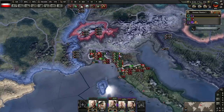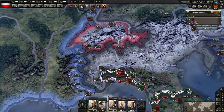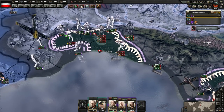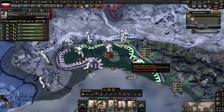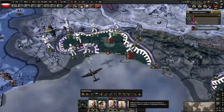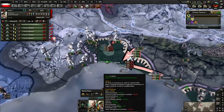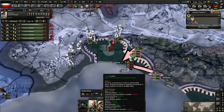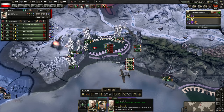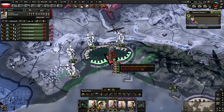The key amount of world tension that you want to avoid is 100% world tension. 100% world tension means that if you declare war on someone, they will instantly join a faction mid-war. We're going to get a little bit going here. I think we've got it. Let the tank divisions finish them off. Got them.